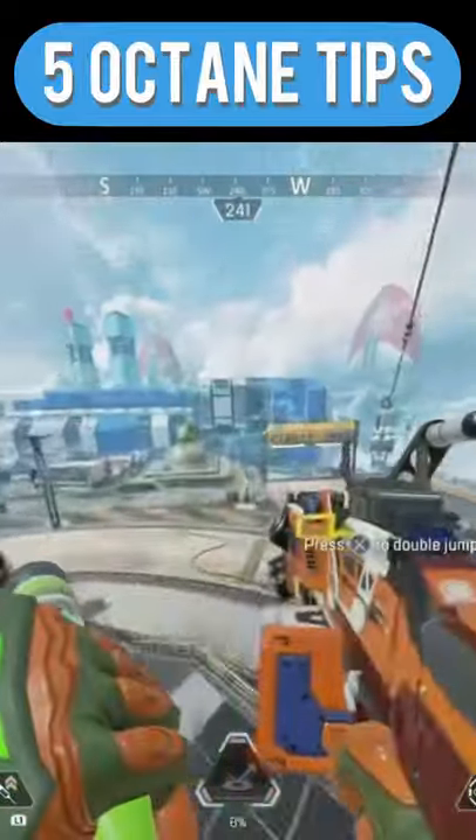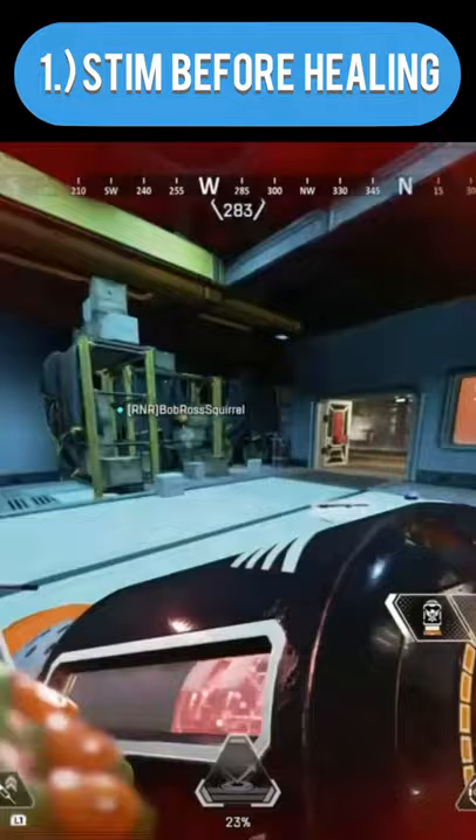Five Octane tips you need to use. First, use your Stim right before you finish popping off a medkit or a phoenix kit. This way you'll have the benefits of the Stim without losing any health.